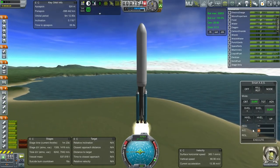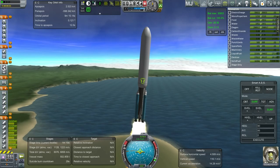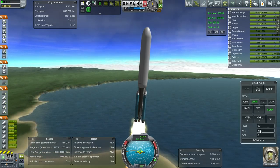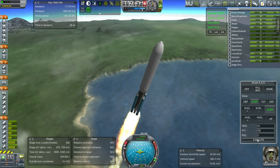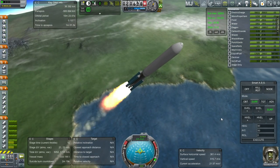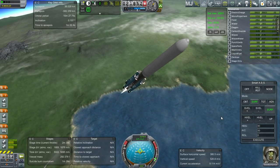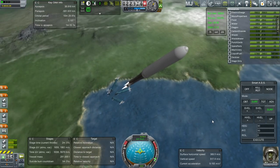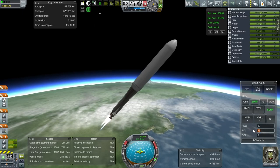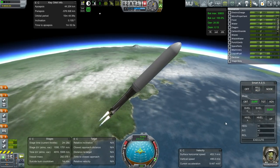Throttling down the Mainsails a bit so they don't overheat. We're going to wait well after — it depends on how far the Mainsails carry us before releasing the fairings. We are now going trans-sonic. No apparent problems. The SRBs are off.